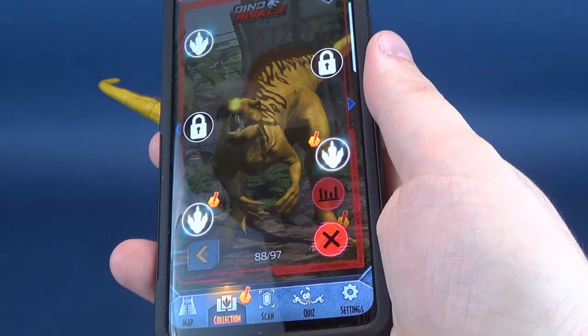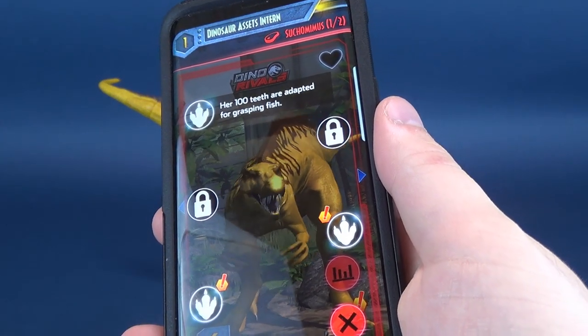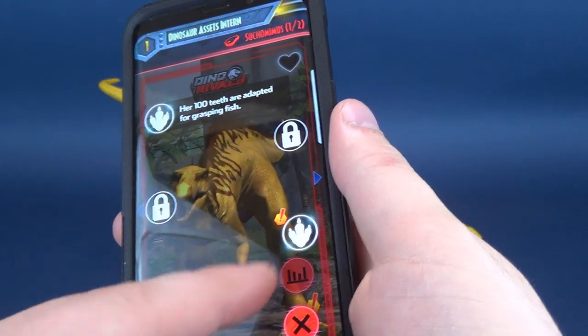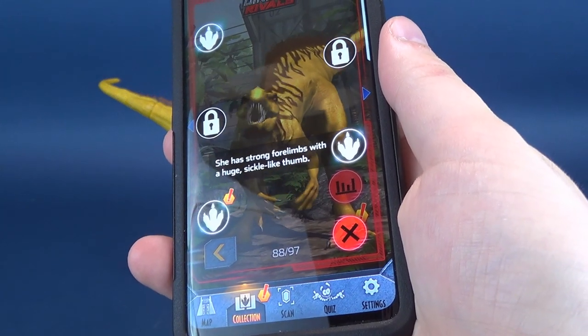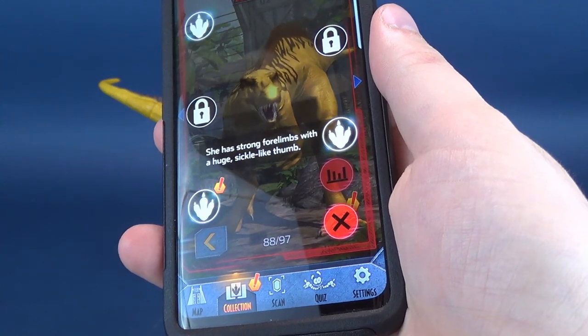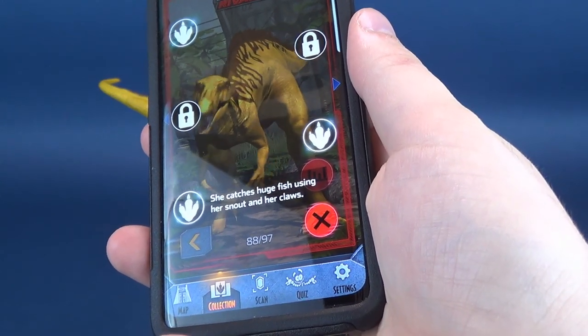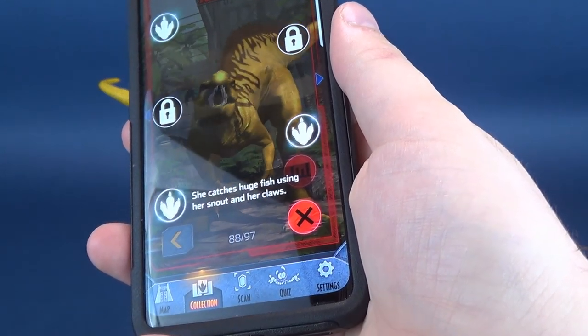We're going to find out some stats about the Suchomimus. First, her 100 teeth are adapted for grasping fish — didn't know that. She has strong forelimbs with a huge sickle-like thumb — again, didn't know that. And lastly, she catches huge fish using her snout and claws. Fancy that.